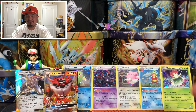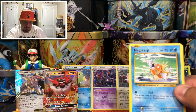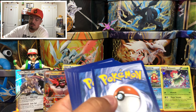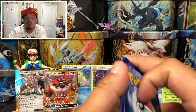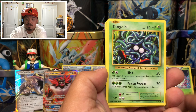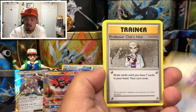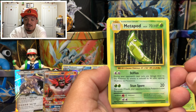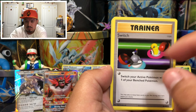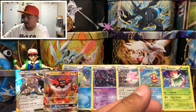Next booster pack is an Evolutions pack with Blastoise on the front. We see a Magikarp — maybe Magikarp brought us good luck and that's why we pulled the Incineroar. We have a Tangela, a Rattata, a Professor Oak's Hint, a Metapod, a Switch trainer, a Poliwag reverse holo, and a Dragonair — a rare non-holographic card.